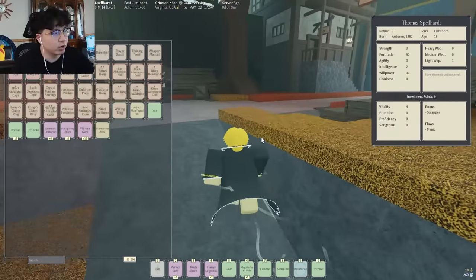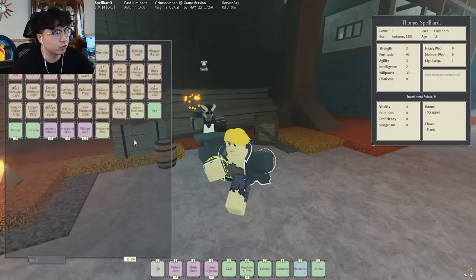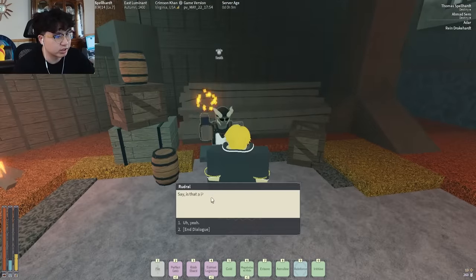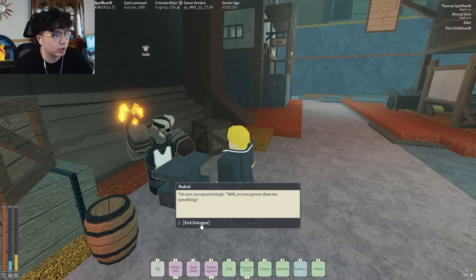Anyways, you want to make your way to Miner's Landing and you want to make sure you have every single ore in the game — have everything that I have, it's six ores — and then you also want an alloy. Then you want to talk to the blacksmith here, so after you turn in the alloy he's gonna go ahead and say he eyes you questioningly.